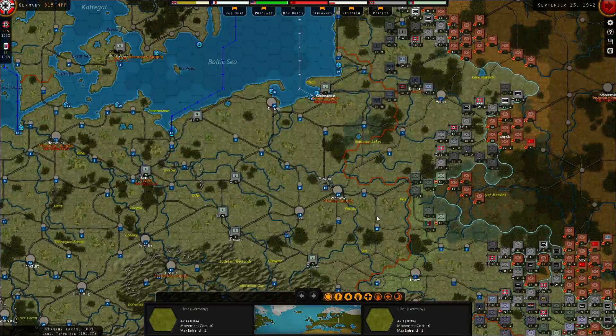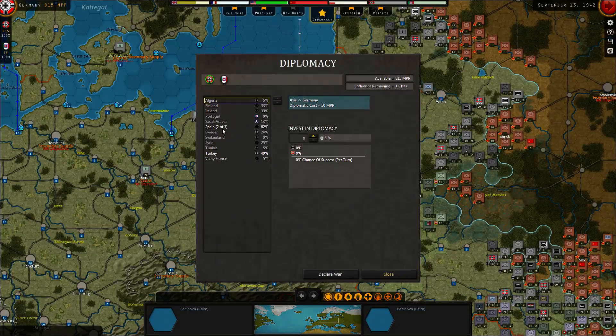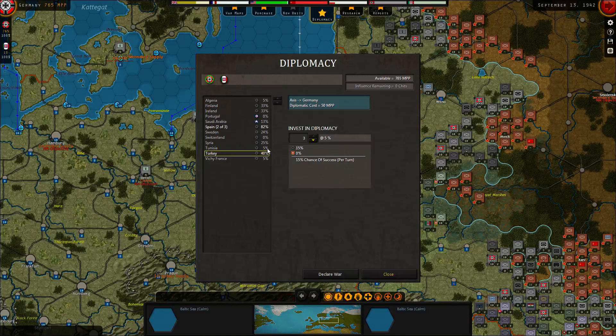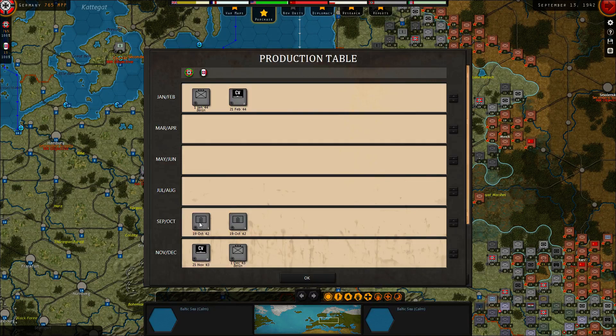Let's check the research — it's maxed out, but soon we'll get production and industrial technology done. Diplomacy: two in Turkey, two in Spain. Let's put one more in Turkey — they're now at 40%. Let's look at the purchase. Do we need a headquarter? What do we have in production? Rockets — that's all we have right now.